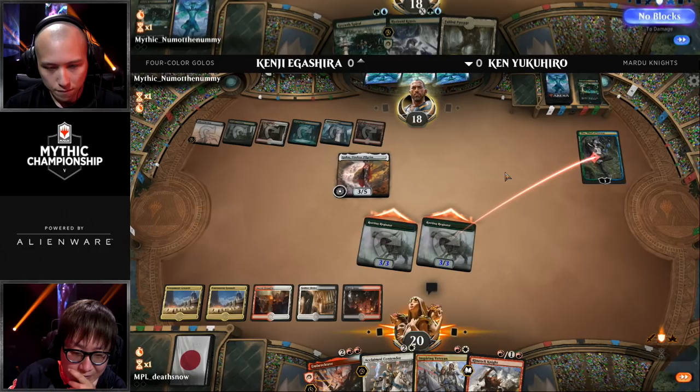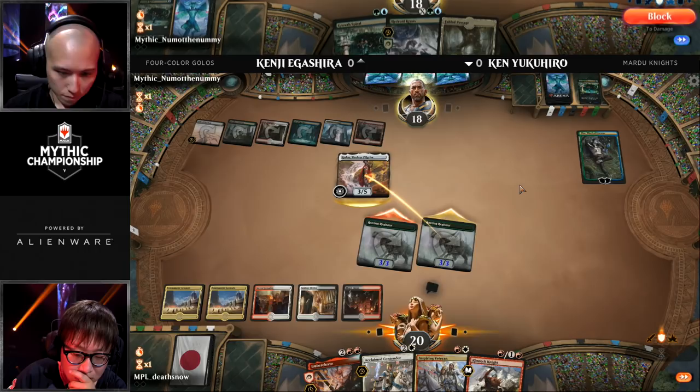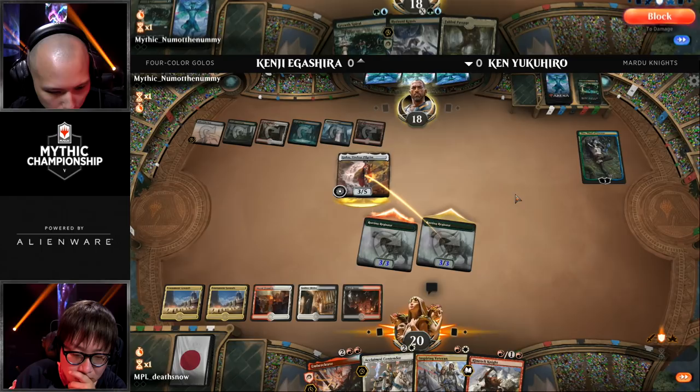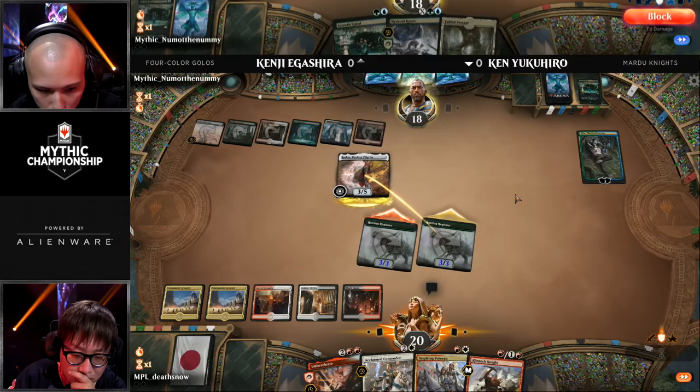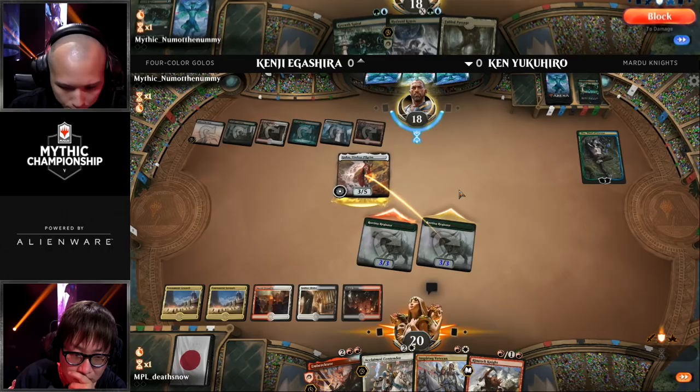What are you supposed to do here? Kenji's just like, well, if you have Embercleave, you can't really play around it. This deck just doesn't play instant speed interaction. Kenji is probably just in one of those situations where he's going to block, cross his fingers, and hope you don't have it. And that is really what Ken is trying to prey on. He brought this deck to the table — this is not the same as the other Knights decks. This is very much all-in on Embercleave, and it also plays Steel Claw Lance times four.